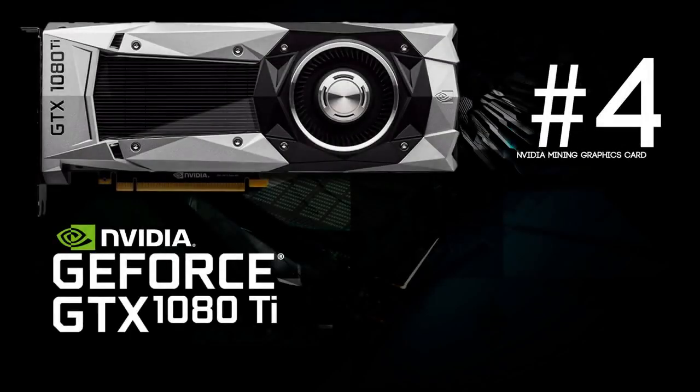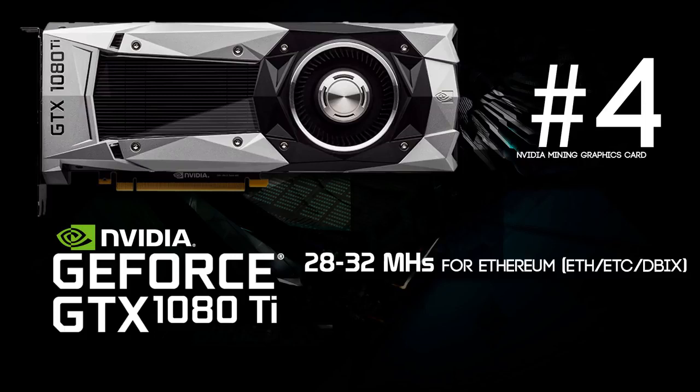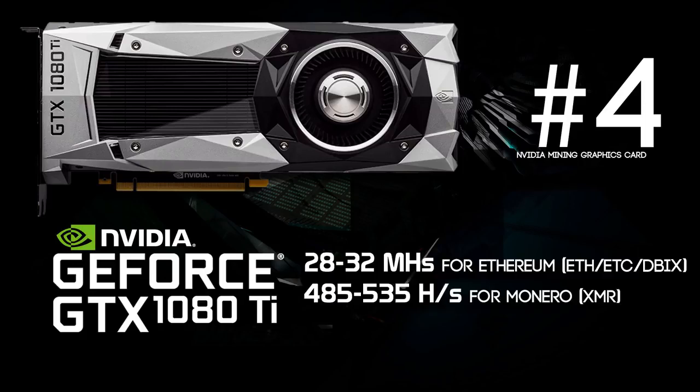For number 4 we have the GeForce GTX 1080 Ti. This card comes at a price of about $800 and is capable of doing 28 to 32 megahashes per second — a little high compared to the RX 480 8GB with its phenomenal price tag. This card landed on number 4 because of its high price, but if you want to mine Monero it's capable of doing 485 to 535 hashes per second, and for Zcash we're getting a stunning 660 to 710 solutions per second. So this card is a badass.